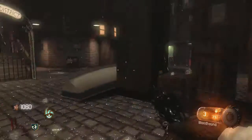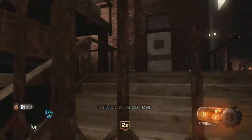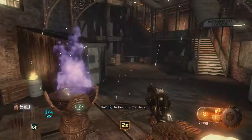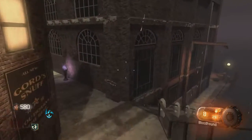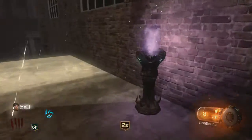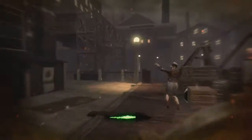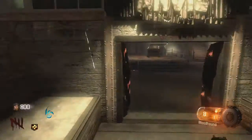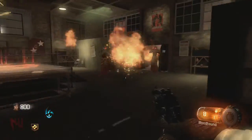You only need one monster for that step, though a witch will spawn again. Then go to that room right there — once you have enough points, open that door. Use a monster there, go all the way down the water alley, go to that room and open it. To open doors, you press the right analog stick down. You go down here and just run around again.